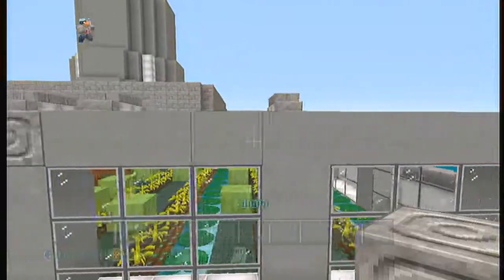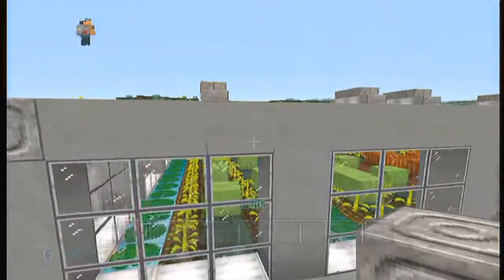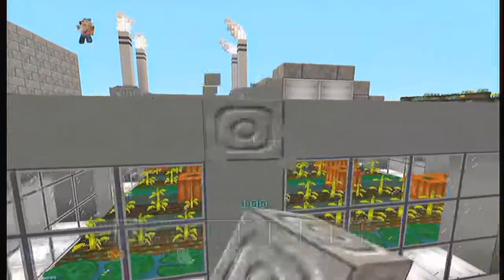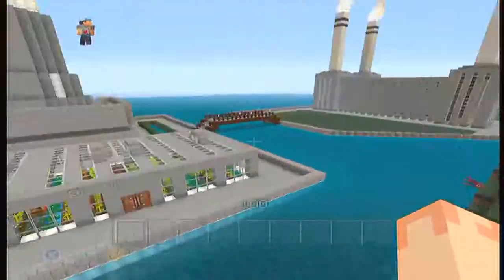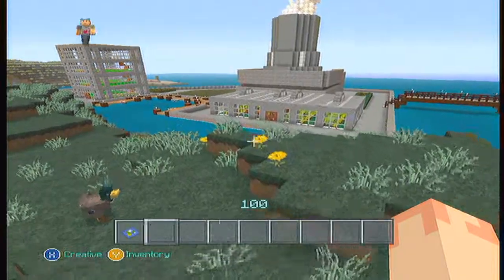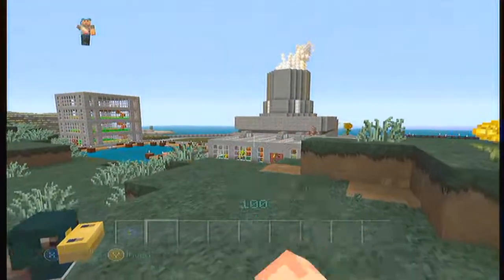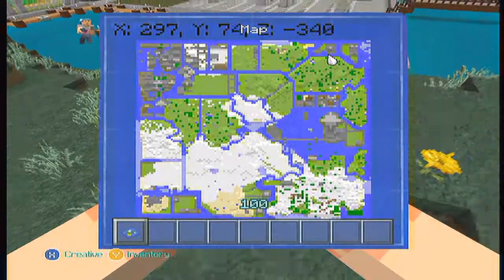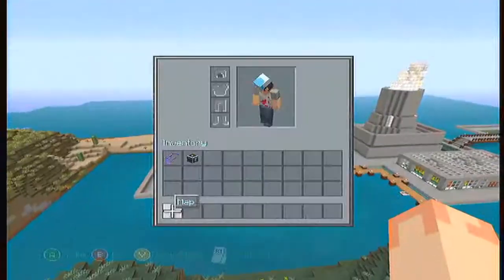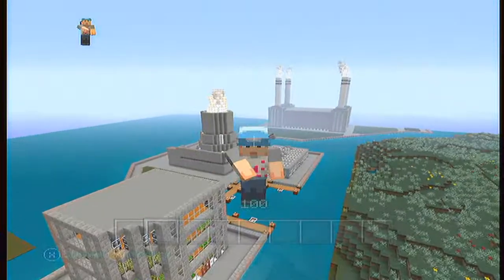We're going to decorate this with some random accent blocks because it's kind of boring being just stone and glass. Once we accent it like this, we are done. If you have any ideas you think I can add, go ahead and tell me in the comments — you guys are always giving ideas. This is lovely! Looking at it from far away — it appears gray on the map, which is nice. Anyways guys, leave a like if you enjoyed this episode, subscribe today to become elite, and I'll see you in the next video. Goodbye elites!